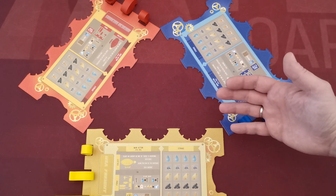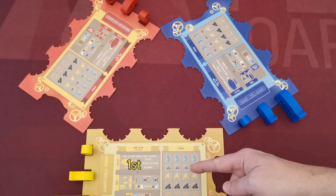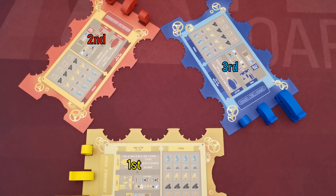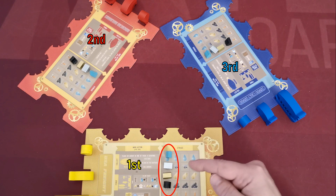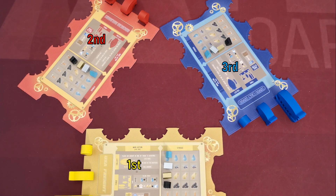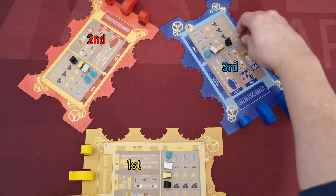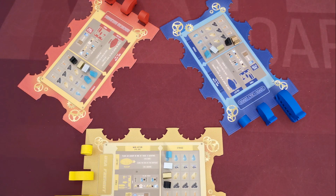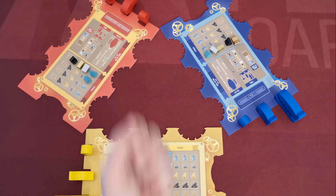Players need to choose a random player to be the first player — for our example this is the yellow player, and the rest follow in a clockwise manner. All players start the game with one water, one iron, one gold, and one coal resource. However, the second player gets an extra water, the third player gains an extra whistle, and a fourth player would start with both an extra whistle and an extra water.